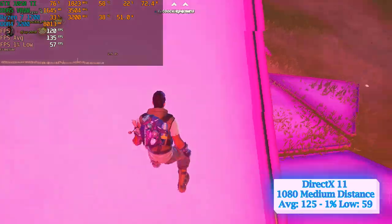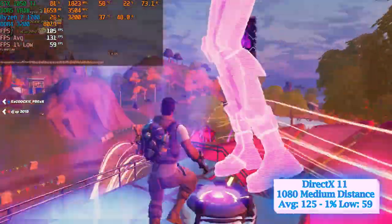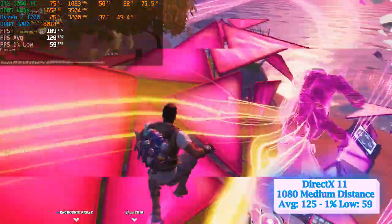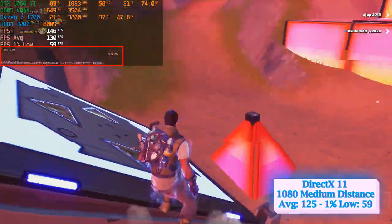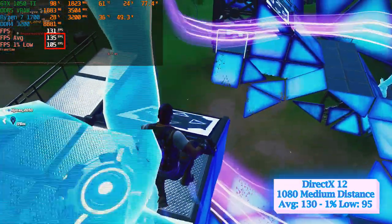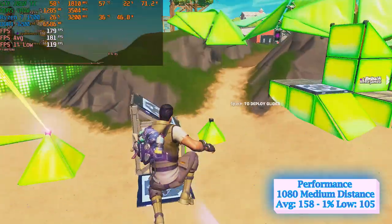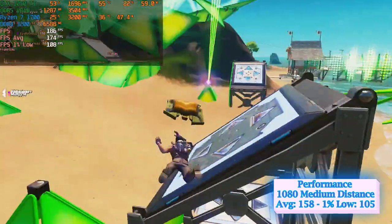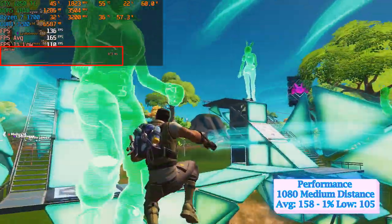Beginning again with DirectX 11 using the same pro settings, a 4-minute run on the main stage gave 125 average and 59 of 1% low fps. The frame time graph showed some small constant fluctuations. DirectX 12 gave better results with 130 average and 95 of 1% low fps — a huge 38% improvement at 1% low — explaining the lower frame time numbers and the nearly flat frame time graph. Performance Mode then hit 158 average and 105 of 1% low fps with low frame times, though the graph revealed some sporadic highs and lows.